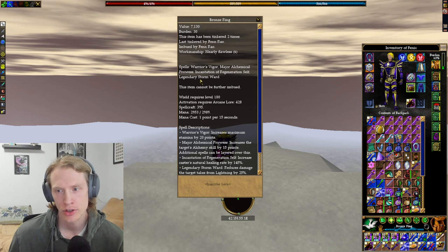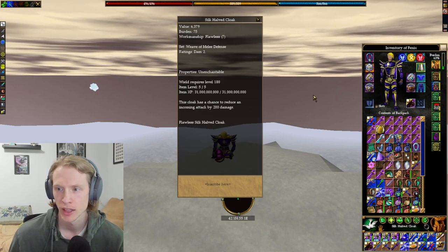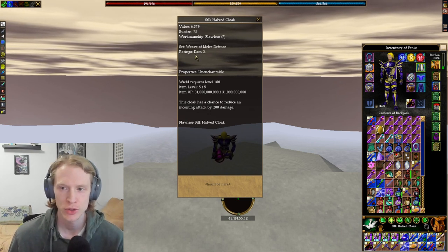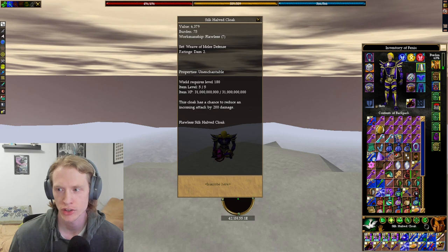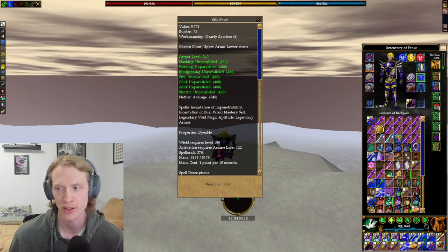I have a Legendary Flame Ward bracelet which I need to imbue with Warrior's Intellect for some extra mana. On my ring I have Legendary Storm Ward imbued with Warrior's Vigor — 20 extra stamina, really nice. My cloak is amazing: melee defense two, damage two, and minus 200 damage reduction. I definitely recommend getting a cloak with a 200 damage reduction. On my shirt I have Legendary Void and Legendary Armor.